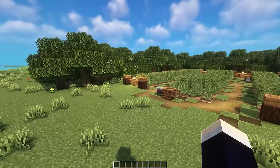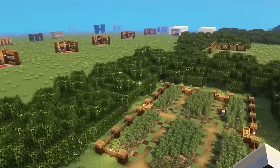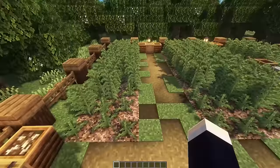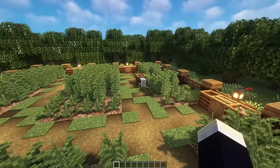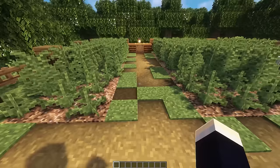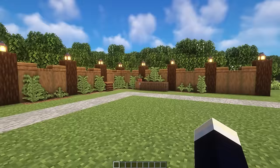Next is the field variant — a fenced-off area with trees around it and a pathway running through all the separate little fields. At the ends of each field there are composters, barrels, and a neat wheelbarrow design. A combination of smaller and larger crops, planted below coarse dirt and rooted dirt, helps them stand out against the surrounding grass.